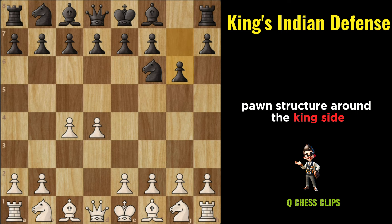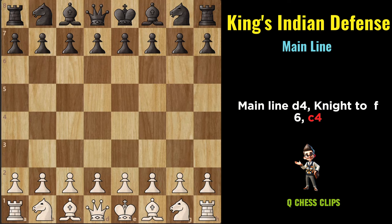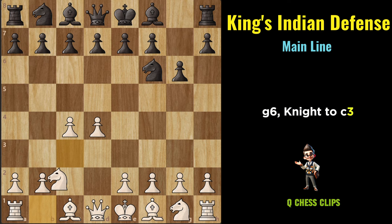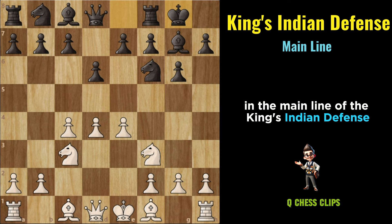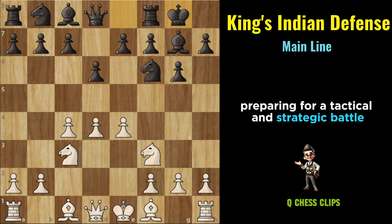Main Line of King's Indian Defense: D4, Knight to F6, C4, G6, Knight to C3, Bishop to G7, E4, D6, Knight to F3, castling kingside. This is where the fun begins in the main line of the King's Indian Defense. Both sides start their development, preparing for a tactical and strategic battle that will unfold over the next moves.